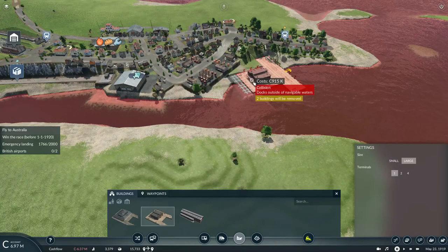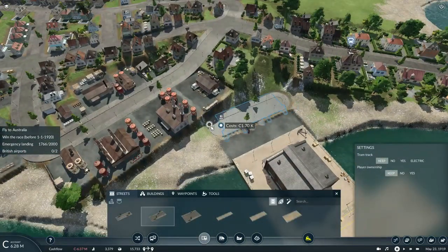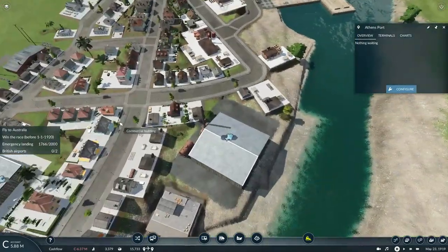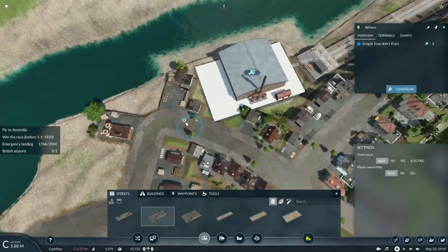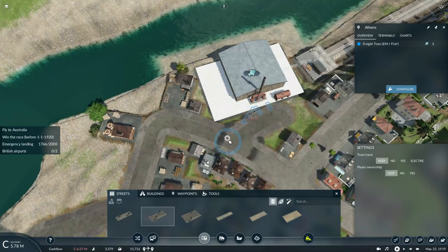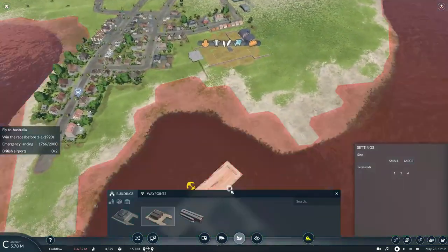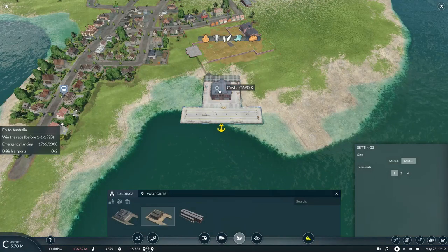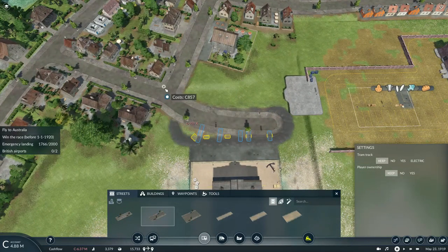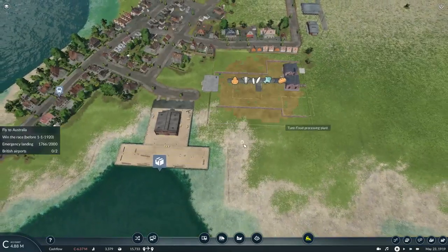If I could just get a nice angle here in Athens — we'll build this road and hopefully get this connected. I think it has to be connected to a main road. There we go. Now this port will allow fish to be brought in. We'll place the port for the ship here — Athens port is connected.